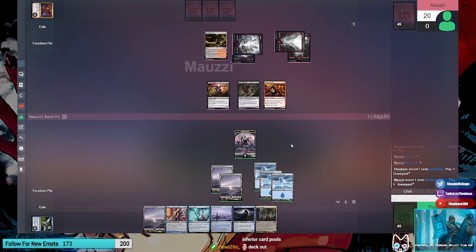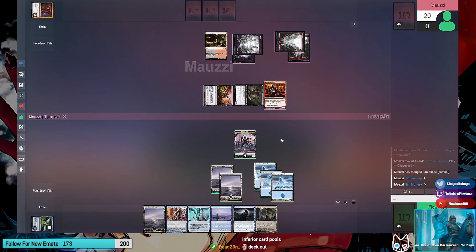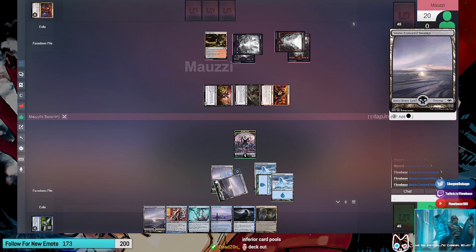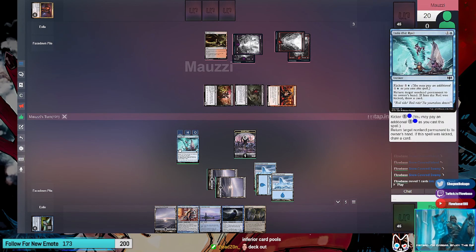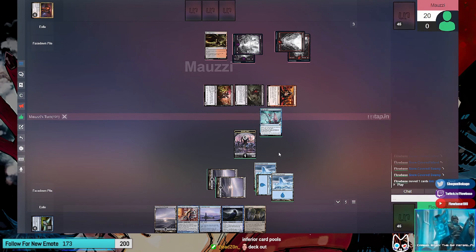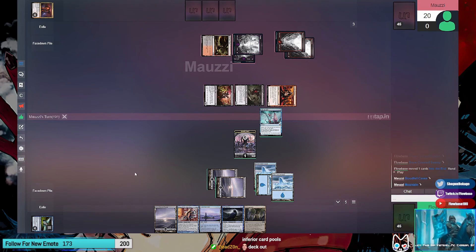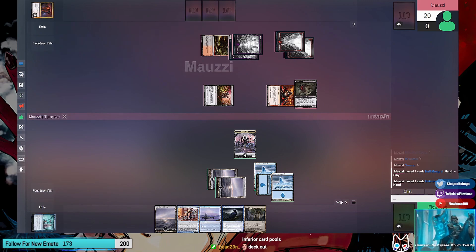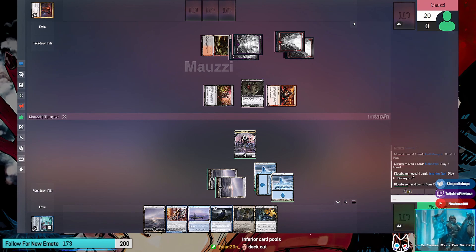Hellmongrel is plus-one-plus-one. Move to combat - attack with everybody, everybody's going in. That has menace so I definitely can't block that. Before damage, play Into the Roil on the Mongrel. I'm gonna respond - discard a card to Mongrel, madness in Hellmongrel, return Hellmongrel to hand. You draw a card off Into the Roil. Three damage still coming at you - take three.